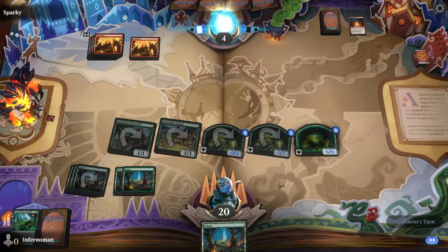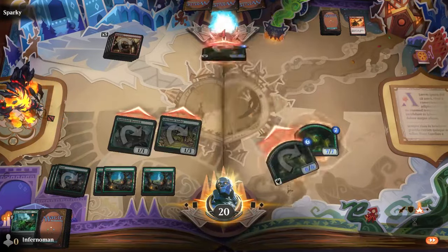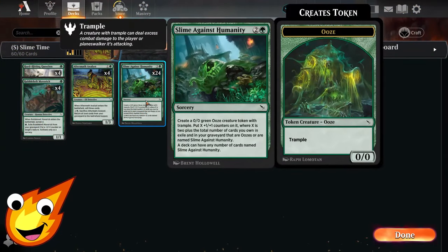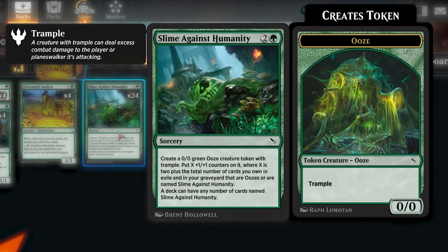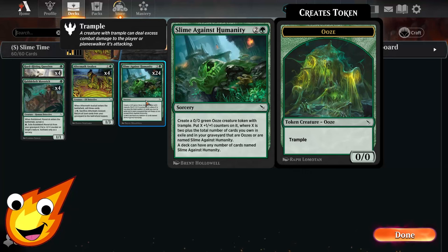All you're trying to do is cast as many Slime Against Humanity cards as possible. Let's talk about this highlighted card that you have 24 copies of in the deck. Slime Against Humanity is a sorcery that costs three mana and simply states: you create a 0/0 green ooze creature token with trample. You put X plus one plus one counters on it, where X is two plus the total number of cards you own in exile and in your graveyard that are oozes or named Slime Against Humanity. A deck can have any number of cards named Slime Against Humanity, which is why we're stacking 24 copies in the deck.